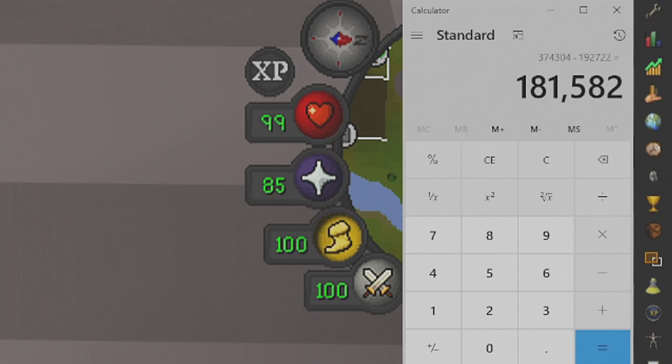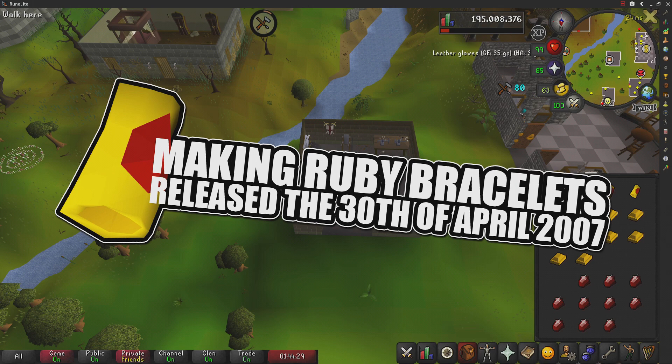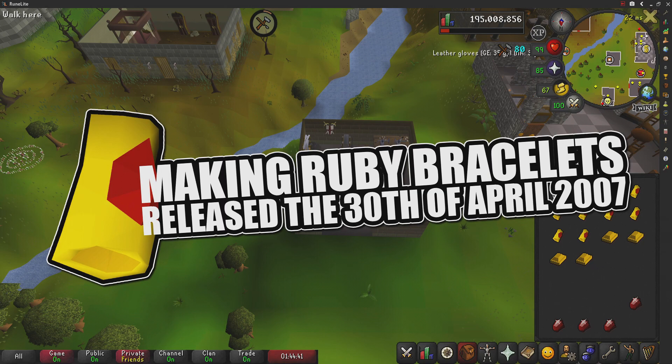Welcome to Season 5 of testing OSRS wiki money making methods. Today's money maker is going to be making Ruby Bracelets, released to the game on the 30th of April 2007.